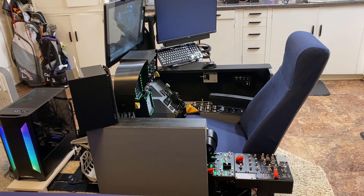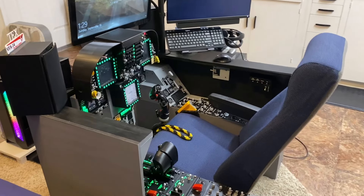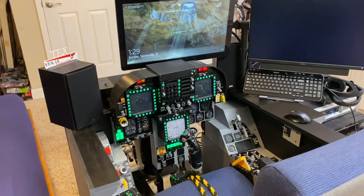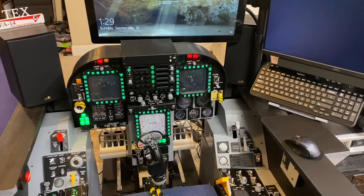Hey everyone, just want to give you a quick update on my sim pit. I was able to pick up a Win-Wing Super Taurus throttle, and that kind of pushed me to design the rest of the side consoles and the vertical wall. I built the front panel about a year and a half ago, just never really got around to making the consoles, but getting the Win-Wing really made it a little easier to do that.